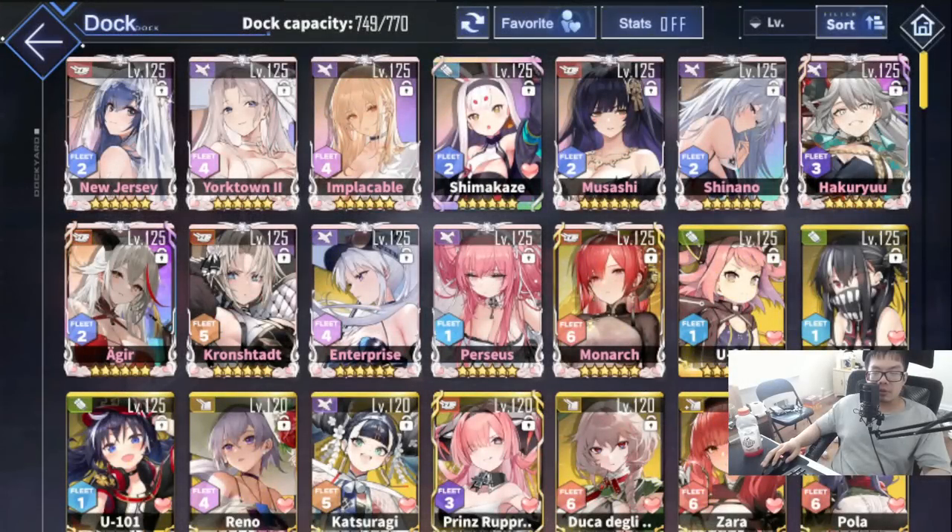Video number five - how to build New Jersey. The last video I made was for Bismarck 2, and it's pretty much the same thing. Battleships have the same build, but Bismarck 2 and New Jersey have the exact same play style. The only difference is that Bismarck 2 offers utility whereas New Jersey offers more quick burst damage - that's the trade-off.